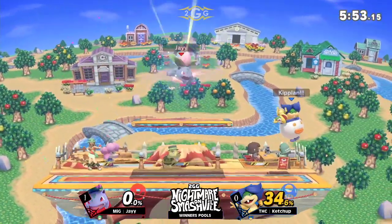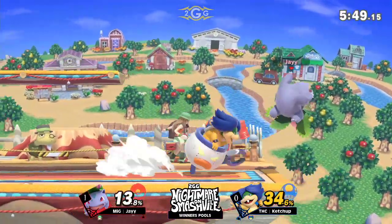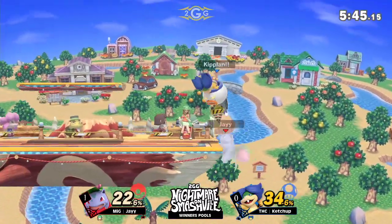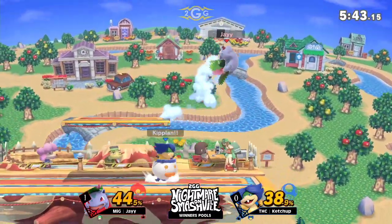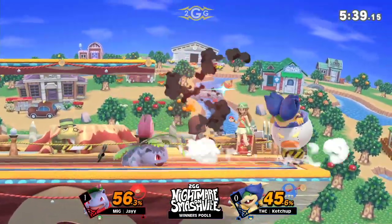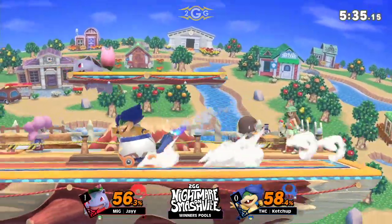Looks like he won't need to — don't even need it, forget about it. Ketchup only sitting at 34%. A down air — catches the roll instead. Just look at the pressure he's able to exhibit while he has Jay at the ledge. Even if he's not confirming it to some super deep edge guard, he's racking up percent after percent after percent.